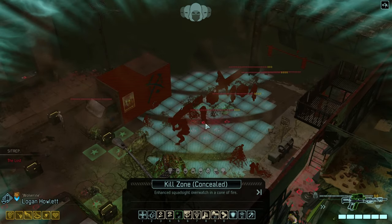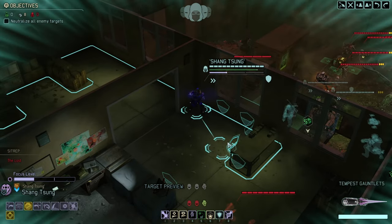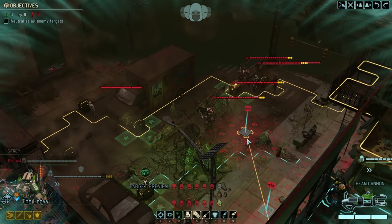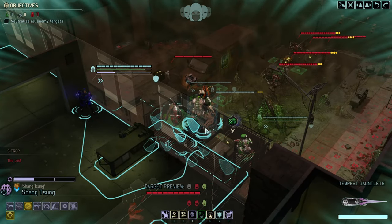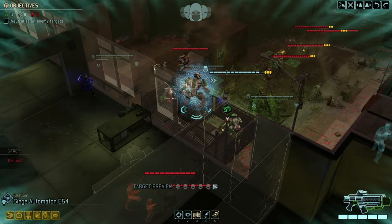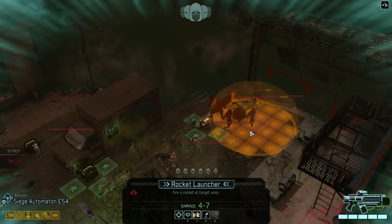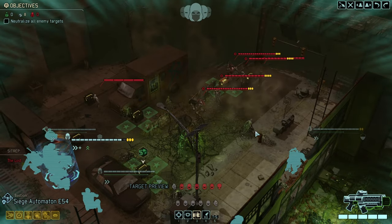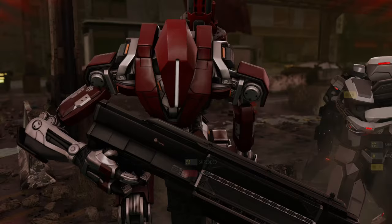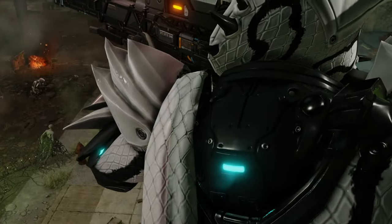Let's start with actually creating a rather sizable kill zone. We have Death from Above, but we do not have Salvo yet. We also needed a few more Lost. That should break concealment, and with us being revealed that will also start our good old kill zone.